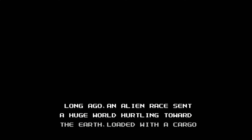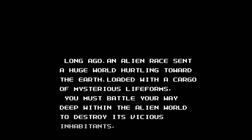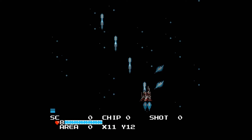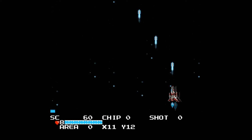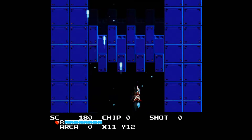The Guardian Legend has a simple enough story. A race of aliens are attempting to use the star Naju to take over the Earth, which obviously isn't a very good thing. As a female android Guardian, you race towards Naju in an attempt to destroy it. The first stage of the game is exactly that — you racing towards Naju. You'll find that The Guardian turns into a freaking spacecraft, jetting towards Naju at breakneck speeds.